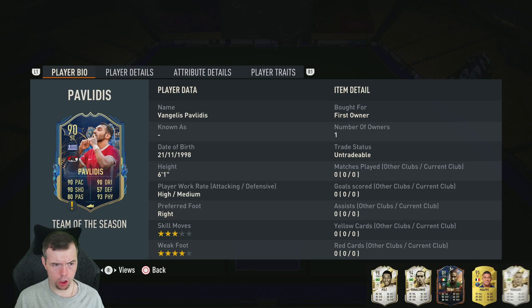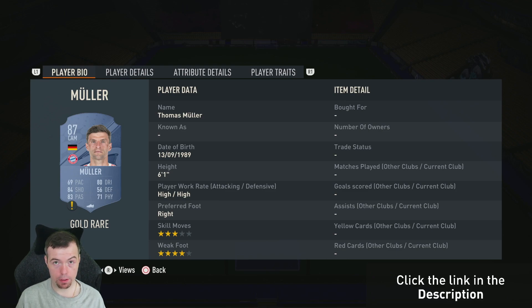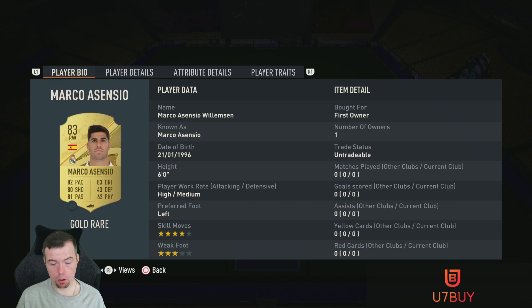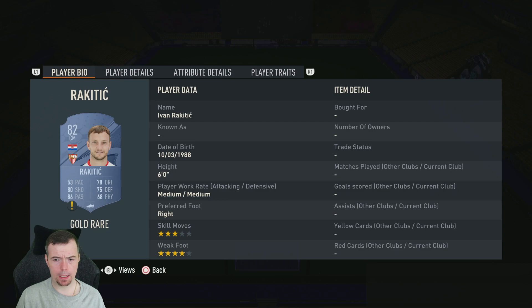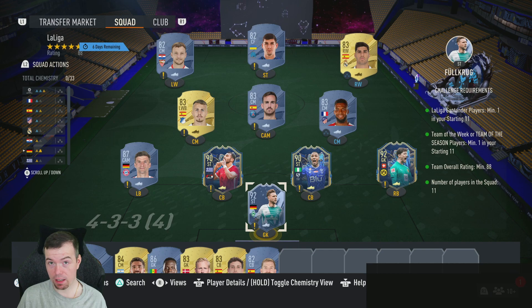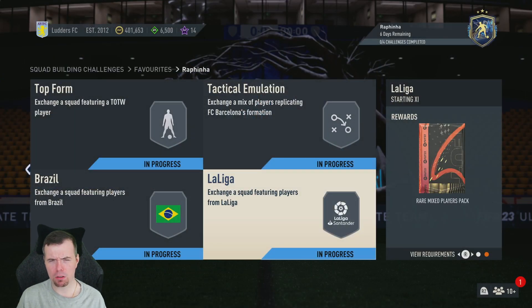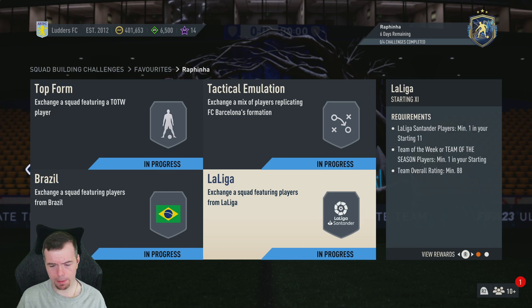Igarlo and Pavlidis are now among the cheapest 90s, both around 23.5k. Muller is the cheapest normal 87-rated card at 14k, but there are team of the week cards cheaper — have a look at those. Your 83s are Lamar, Angelino, Fabian, and Arsenio at 2.5k each. Malinowski and Rakitic are 1.1k each for your 82s. You're looking at around 137.2k — between 135 and 145k. You get a prime electrum pack and a rare mixed pack, totalling about 25k.